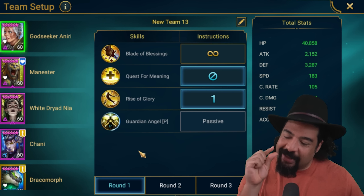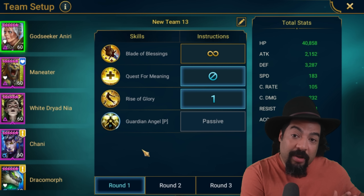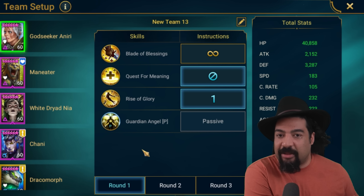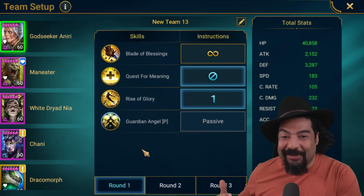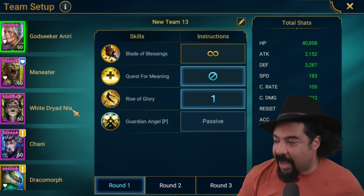So this is really tricky — we're threading the needle on HP. We need Godseeker Neary to have more than 30% HP so when the passive goes off, she's not getting the cooldown; it's going to Maneater. But she needs to have less than 50% HP so when she uses her skill, she's getting the cooldown and not Maneater. It's really tricky to make this work, but we figured it out.